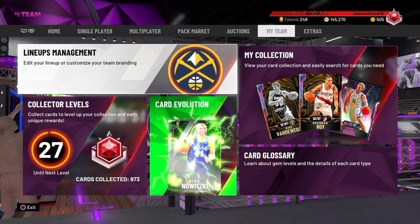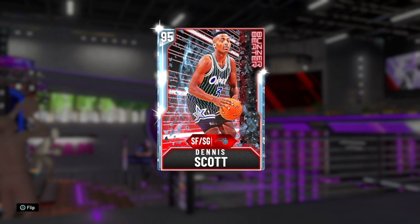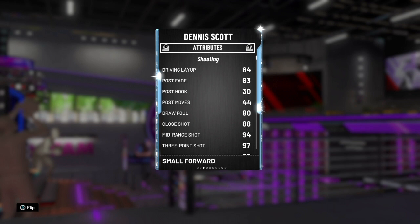What's going on guys, Joker the 15 here back with another NBA 2K20 video. Today we're doing a gameplay with the all-new buzzer beater diamond Dennis Scott. Dennis is a 6'8 shooting guard slash small forward who has a 99 offensive overall and 99 defensive overall.